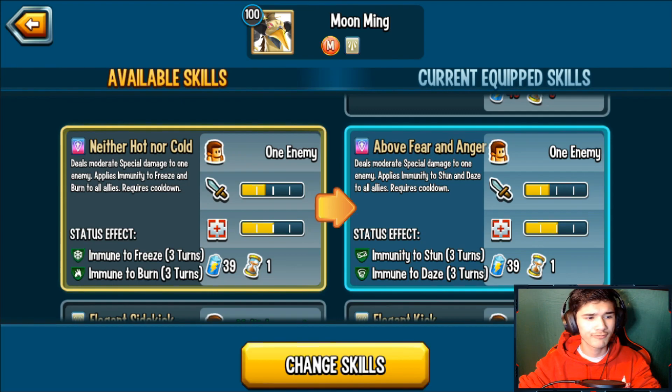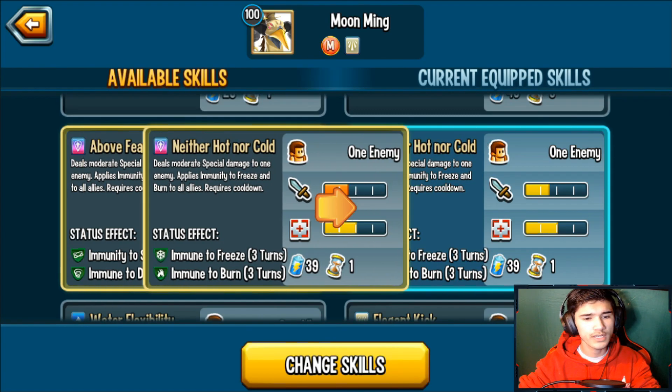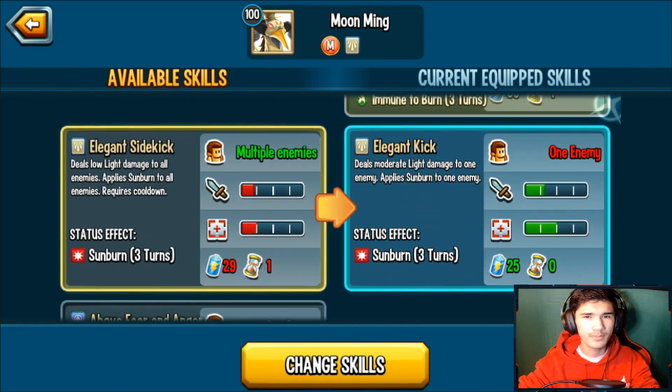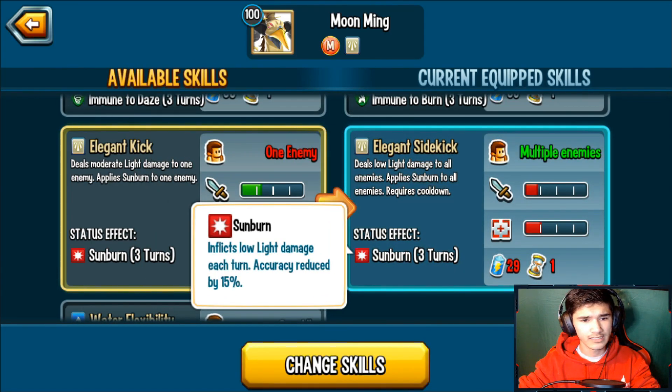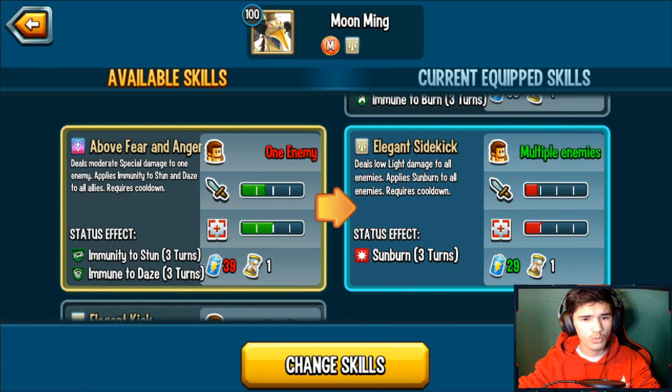Neither Hot Nor Cold deals moderate special damage to one enemy and applies immune to freeze and burn to all allies — so you basically get an immunity to burn and freeze. Lots of immunities. Elegant Sidekick deals low light damage to all enemies and applies sunburn to all enemies, reducing their accuracy — it's basically an AOE sunburn.